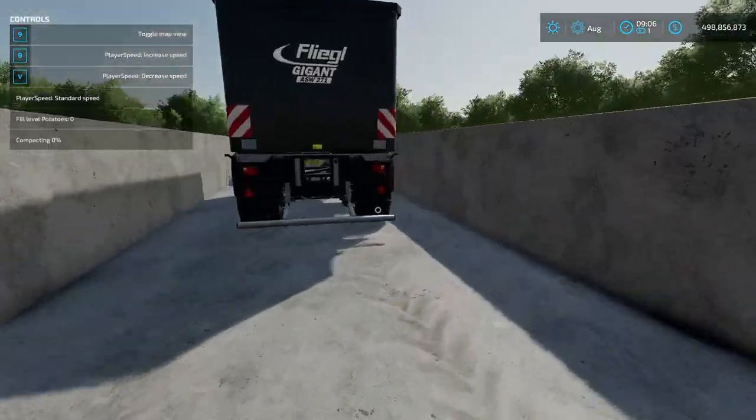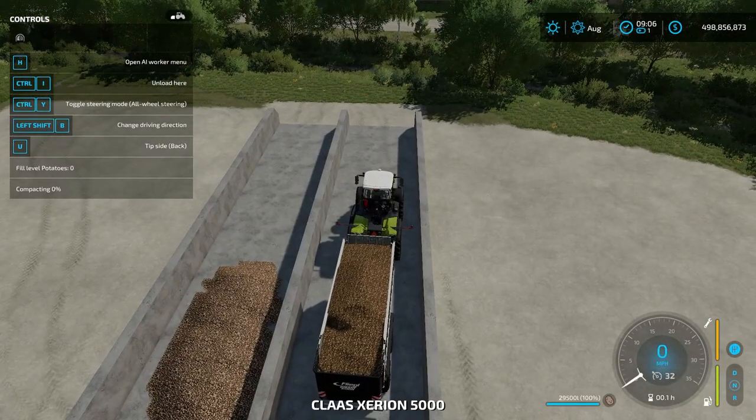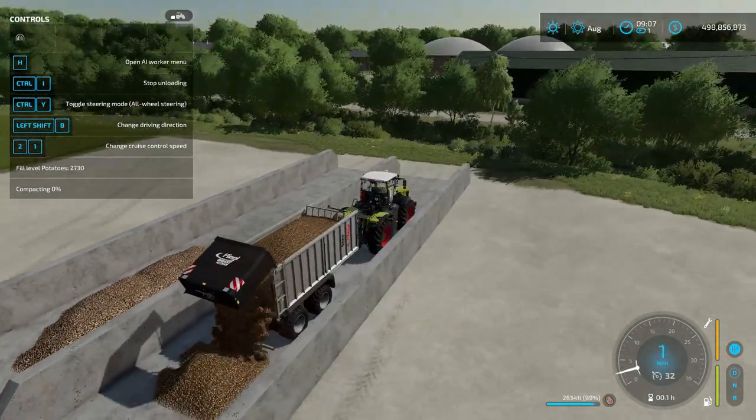I have potatoes in this trailer so I'll show you. On the middle left side of the screen it says fill level for potatoes. Before you start unloading in the silo, make sure it says potatoes or sugar beets. I've noticed that if you start pouring too soon before it registers, it will just dump out like whole crop materials. Once you're ready, use control I to start unloading.